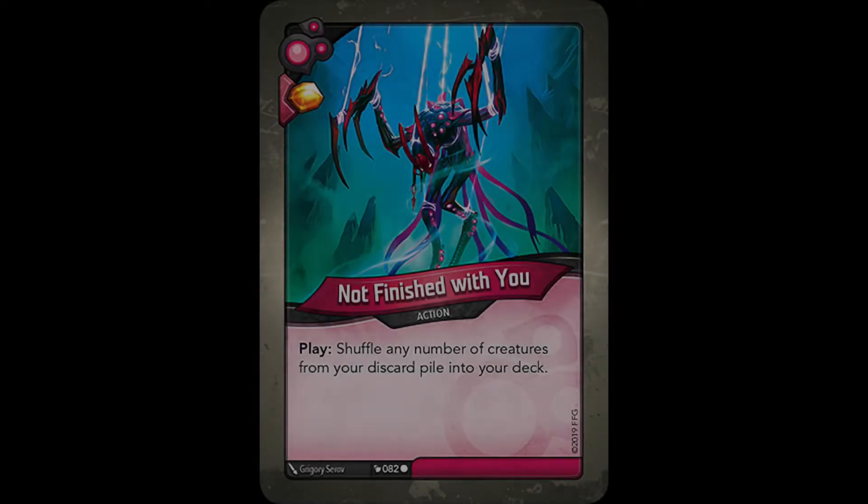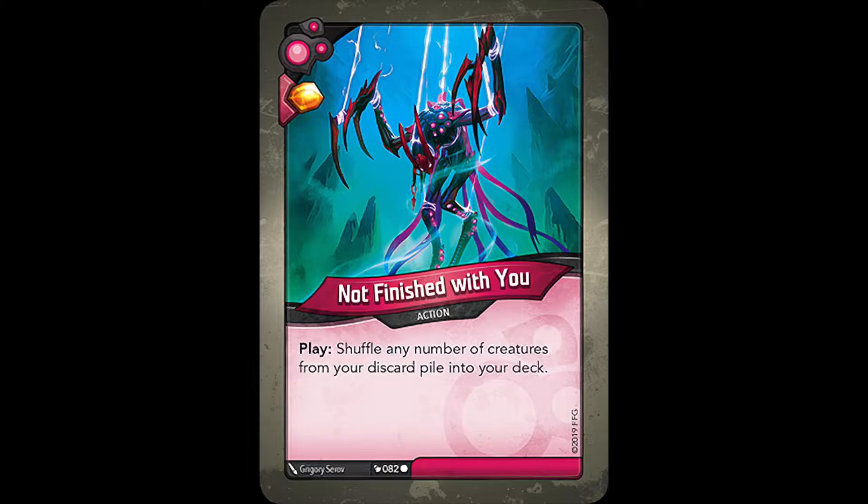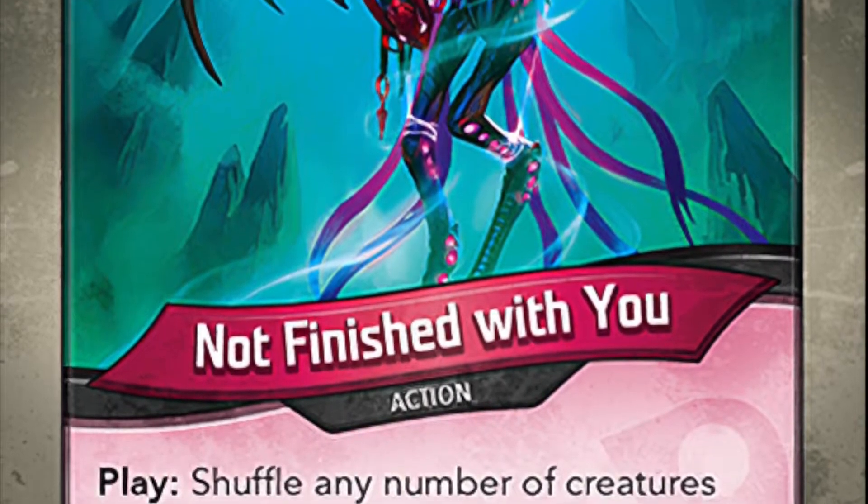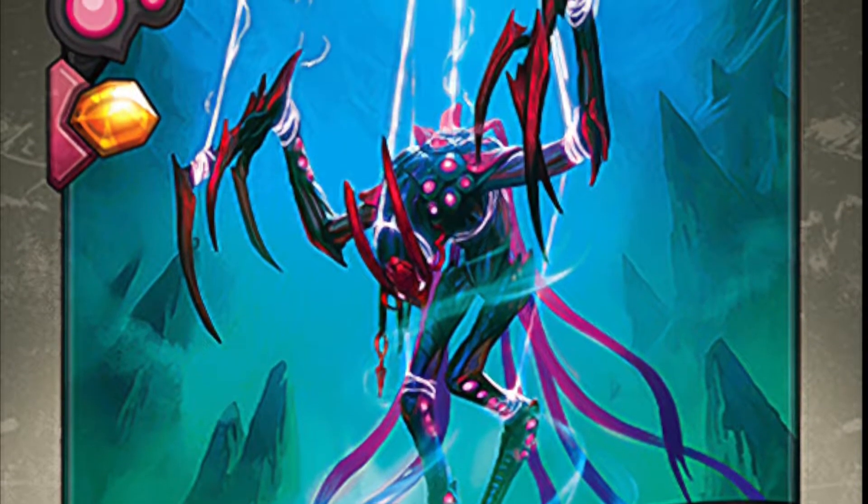The first of these cards is Not Finished With You, a fantastic creature recursion card that reads: Shuffle any number of creatures from your discard pile into your deck. This is a pretty popular Dis action that ended up receiving alternate artwork.